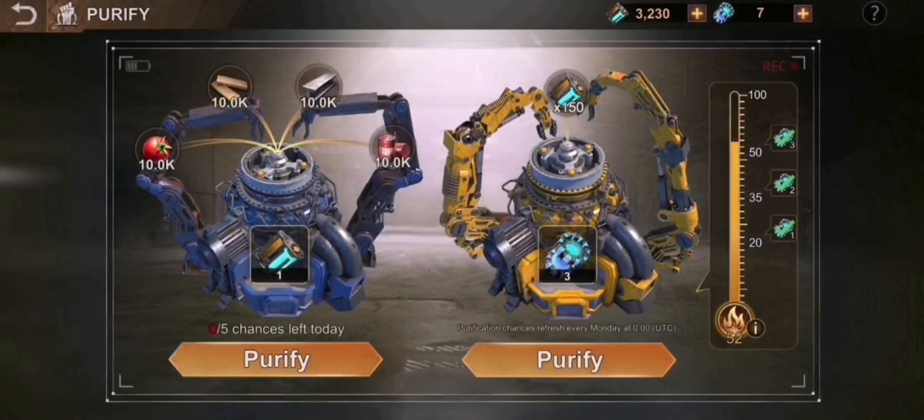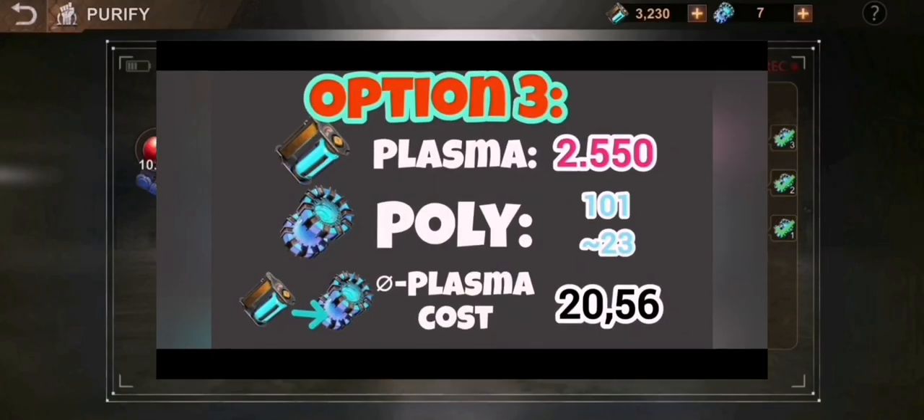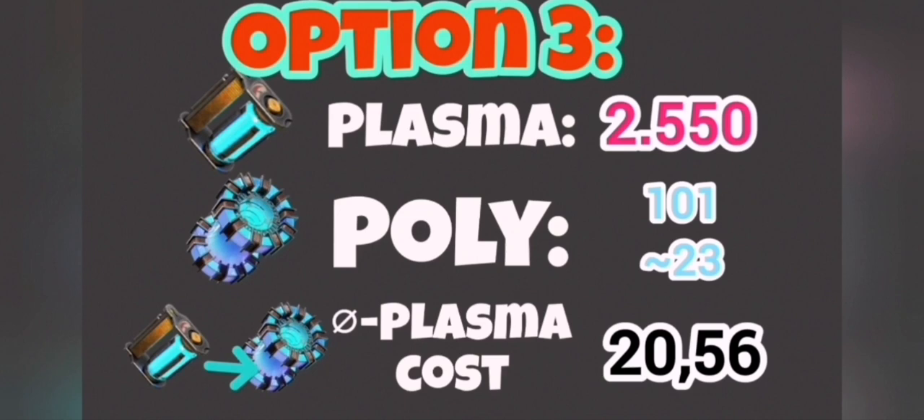The next strategy is for medium-to-high spenders. You push 35 spins on the first day, then check when Power Sprint lands — Friday or Saturday — and push until that date, four or five more days each at one try for 85 plasma reduced from 100. You push more on one of those days but ensure you end on your 50th try on Sunday, with one or two more reduction days available. This costs 2,550 plasma to get a guaranteed 95 polyplasma from the line plus six more side rewards, so 101 guaranteed, with an average of around 23 additional polys for roughly 124 polyplasma total.